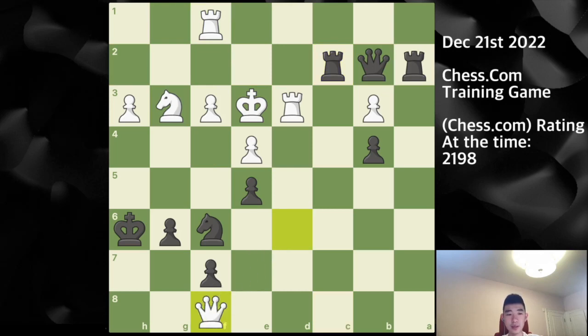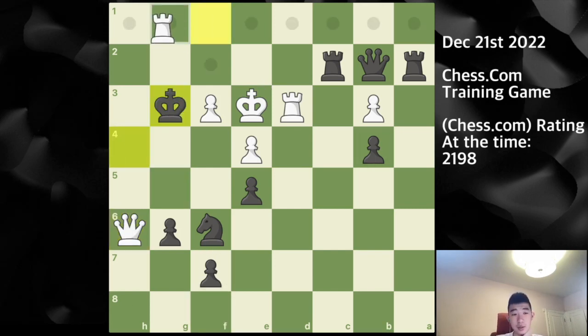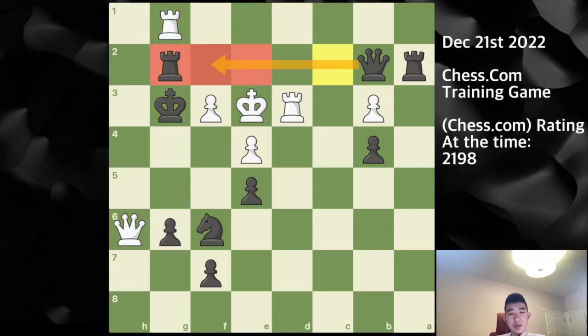Queen f8 was played — this illustrates the optimization: if my king had been on h7, there would be no queen f8 and white's collapse would be slightly more swift. I just run my king up, and my opponent actually ran out of time. But even if they continued with queen h6 checks, I capture the knight, and if rook g1 check I simply play rook g2 blocking — still threatening mate on f2 and e2 with my king having walked up to g3 and captured the knight.